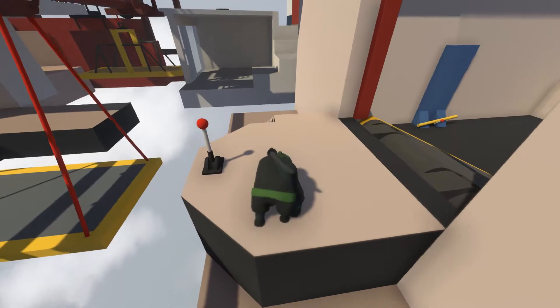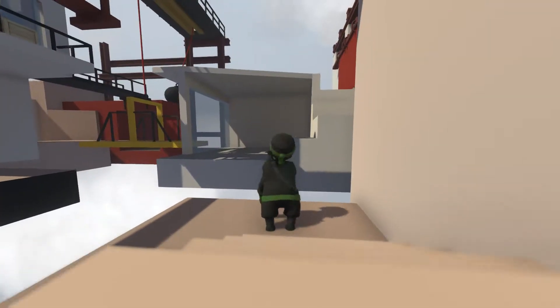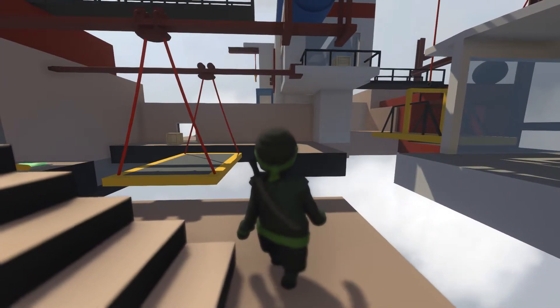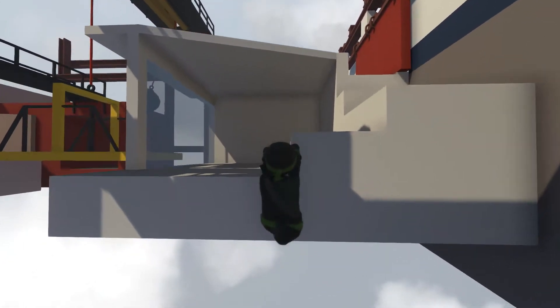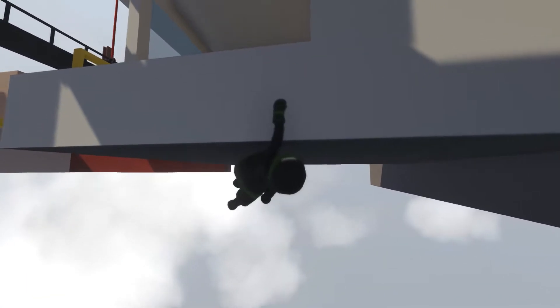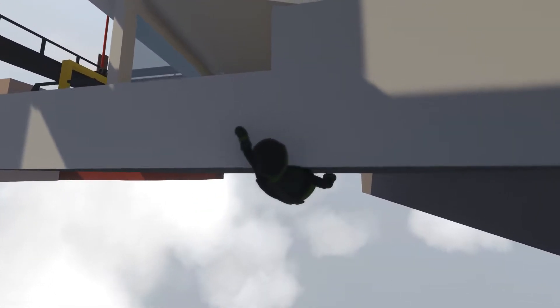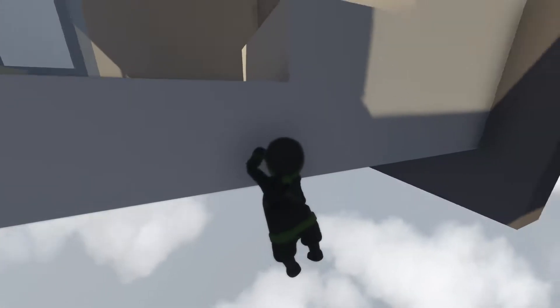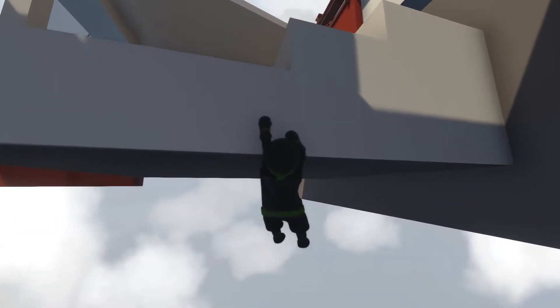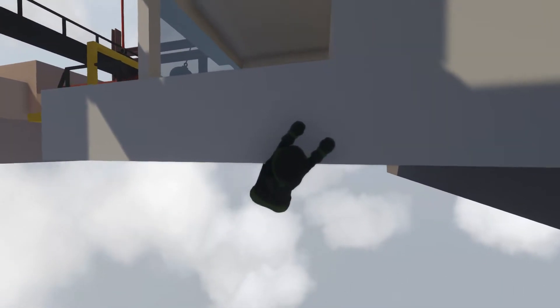I'm going to try to see if I can jump across this, because I have no idea what's over there. Come on, let's rock back and forth and see if we can do this. Nope, you epically failed. Hands up. I've got to change the rock direction. There we go — come on, reach. You have a hand, reach it up. So frustrating.